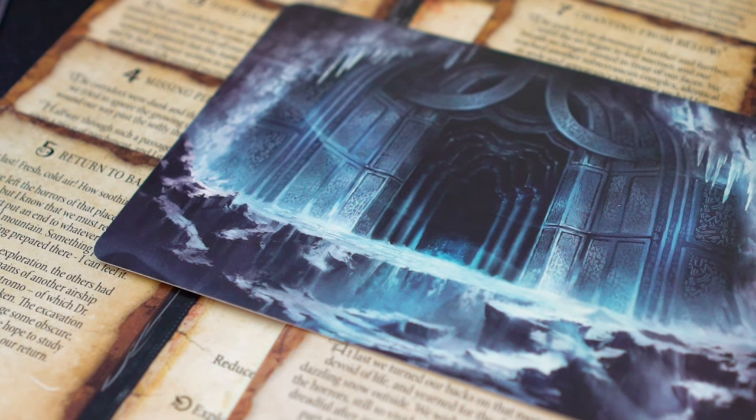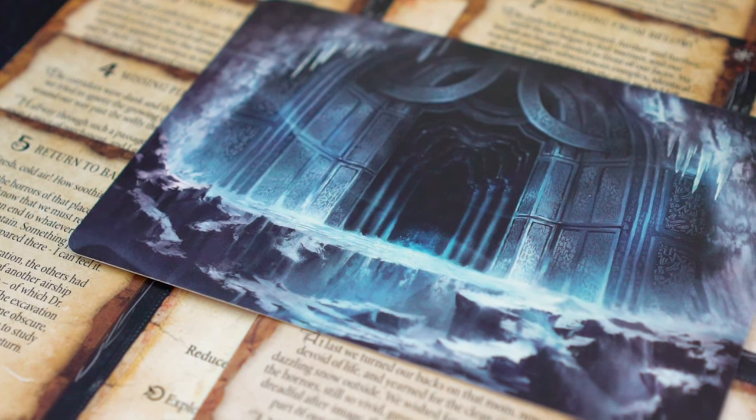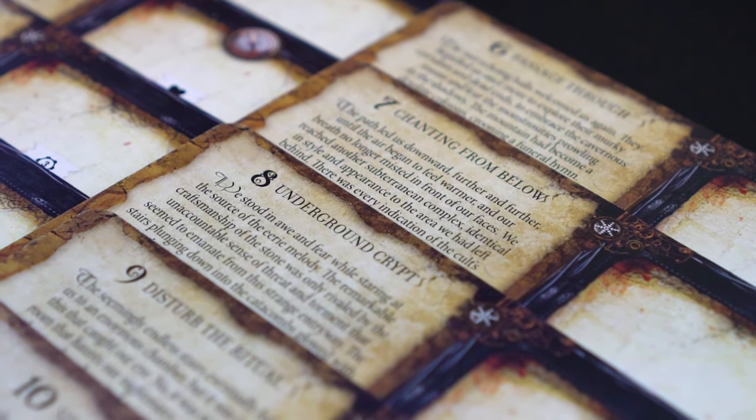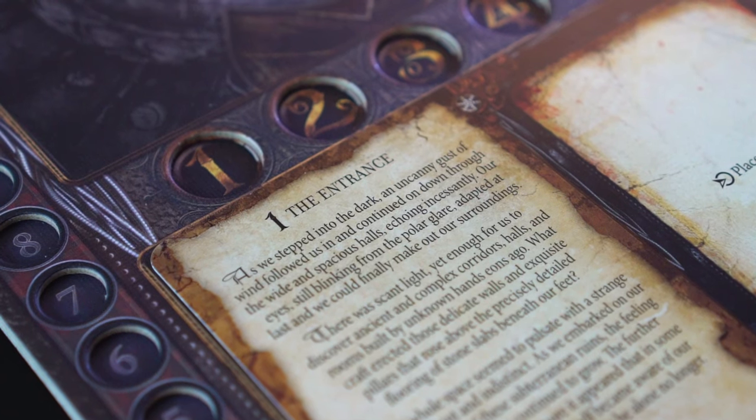First, we must choose a scenario. In this setup, we'll be using Horror in the Ice. Each scenario has corresponding chapter cards, and the first chapter in the scenario is called the Entrance.